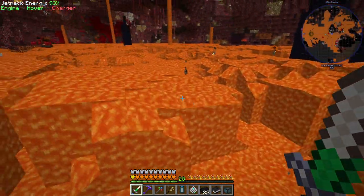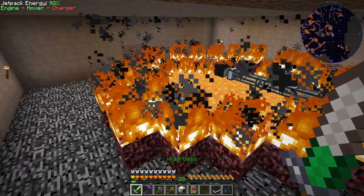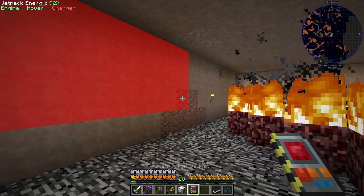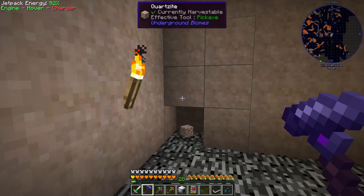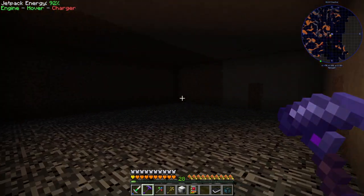Here we are down at bedrock. This is our grains of infinity farm which we can just leave running. The most annoying thing is going to be running power down here. I do have our handy little destruction gadget — if I shift right click I bring up the interface. The range of the thing is going to be 11 by 11, with a depth of 11 and up three. I'll offset it a little bit so I don't have to deal with the rest of that stuff. That should clear out exactly what we want. Let's just make a little door in — perfect.